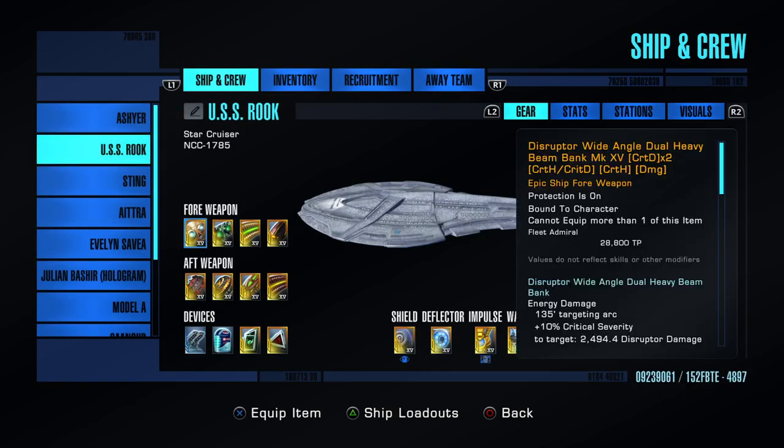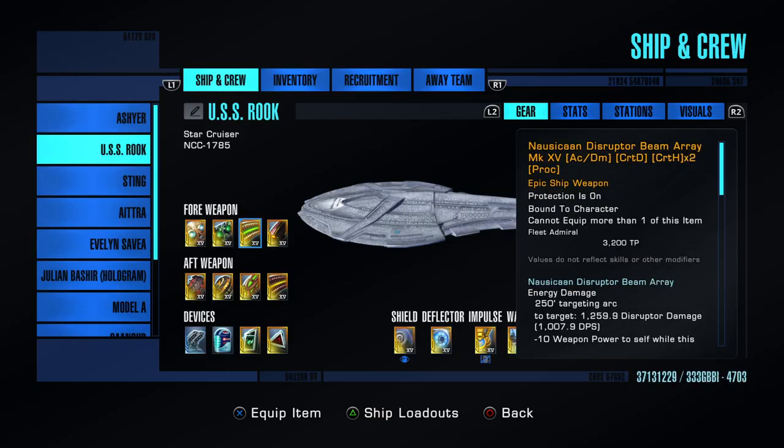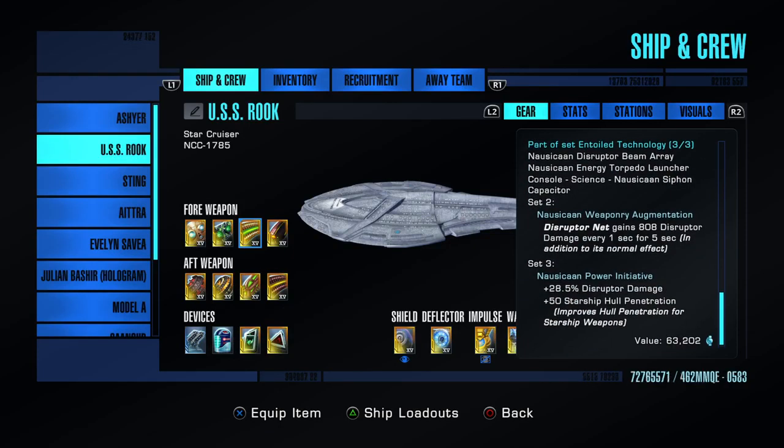This first weapon is a dual disruptor from the Discovery set. You can make the disruptor instead of the phaser once you get to tier 6 in that, otherwise you can do phaser. I like disruptor because I'm doing a full disruptor build. Here's a biomolecular dual beam bank — it's also a disruptor and you get that through the Omega or the Undine reputation boxes as a prize. The Nausicaan Disruptor Beam Array is from the first mission in New Horizons with the Lucari. You play the mission three times to get the full set, a three-piece set, and the third piece adds an extra 28.5% disruptor damage to every disruptor on your ship plus 50 starship hull penetration.